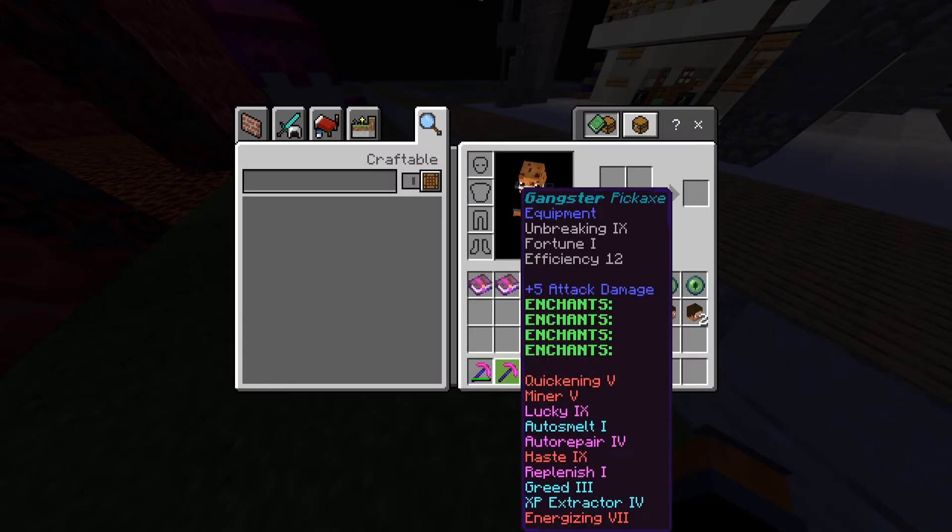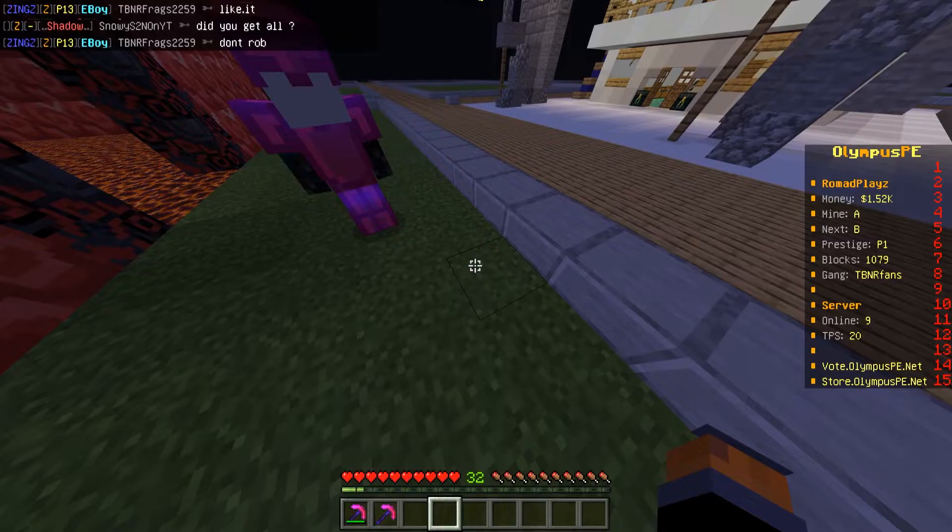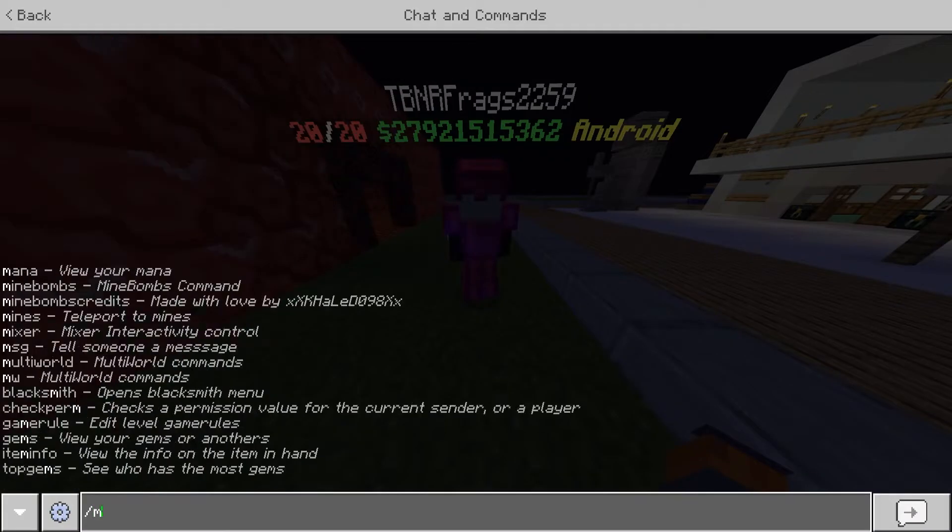There we go — Gangster Pickaxe! Wow, this pickaxe is stacked. It has Quickening 5, Miner 5, Lucky 9, Auto Smelt 1, Auto Repair 4, Haste 9, Replenish 1, Greed 3, Exp Extract 4, and Energized 7.